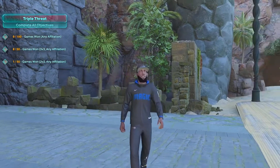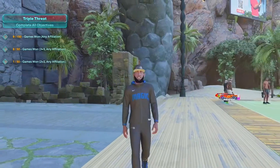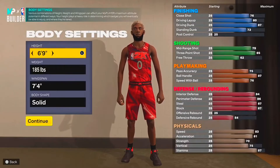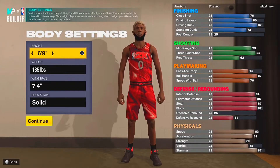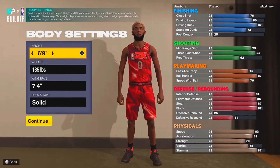Let's get right into this video. You want to make them a point guard, 6'9", 185 for the weight, 7'4" wingspan, and body type solid.